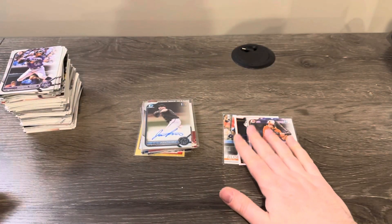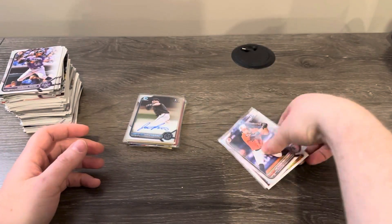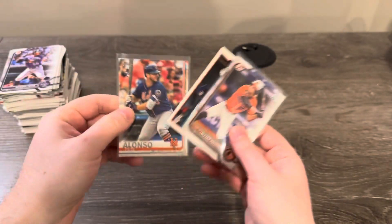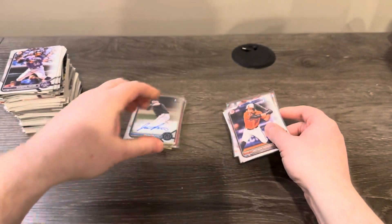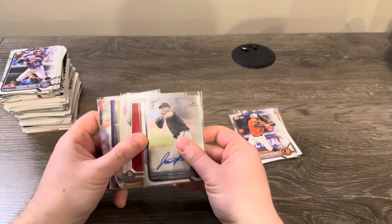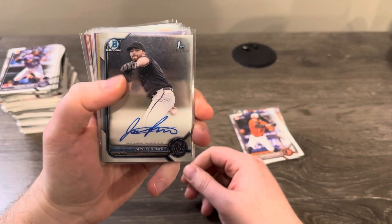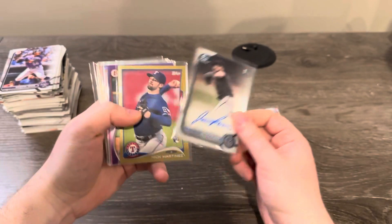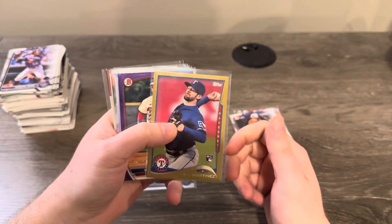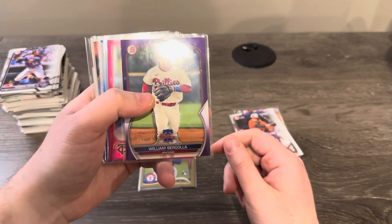All right guys — probably one of my best openings in terms of number of hits from a Rookie Card Explosion Box. Let's go over everything: Jackson Holiday first, George Springer rookie debut, Pete Alonso true rookie. Hits: Jared Poland auto out of 2022 Bowman Draft, gold card Nick Martinez rookie, William Borgolla purple paper to 250.